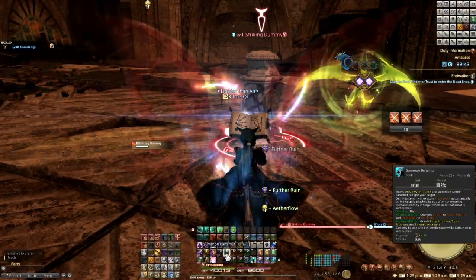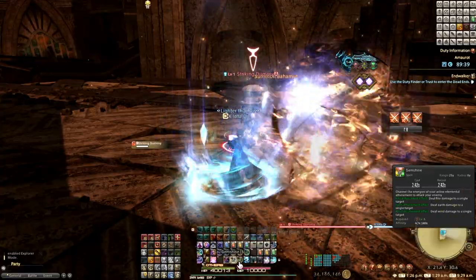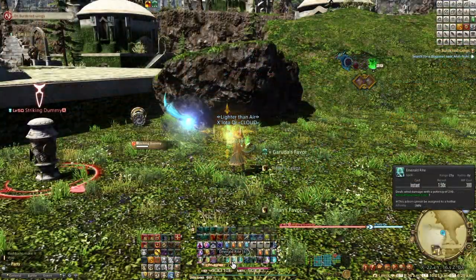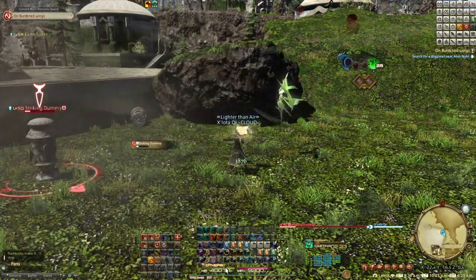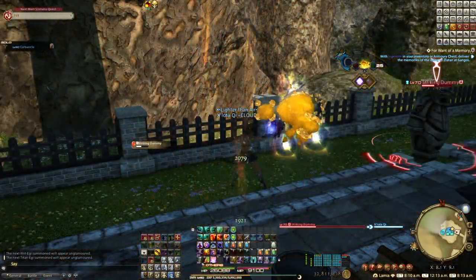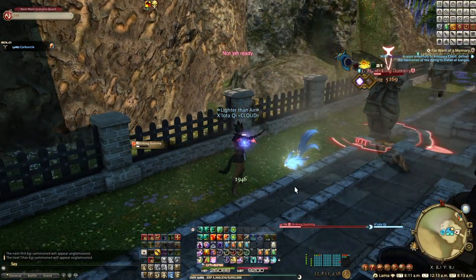In this game, you can spend a lot of time playing content below your level, and that can drastically change what actions you have access to. When practicing on a dummy at 90, you can only see the big summons. In any content below 90, you will have your edgies back. There is no convenient way I know of to play around with the edgy glamours once you reach 90.